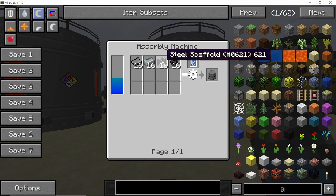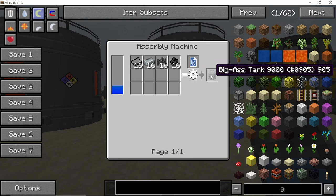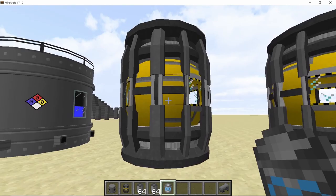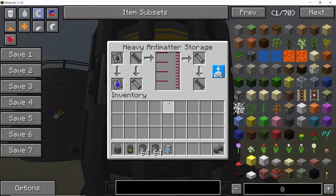To craft the biggest tank you need 16 steel plates, 16 titanium ingots, 16 steel scaffolds, and 16 oil drums, and that will give you one biggest tank — a pretty good deal considering how much fluid it can hold.